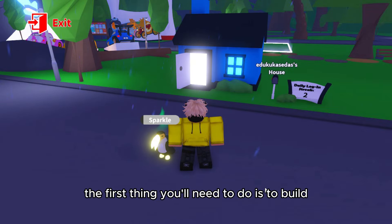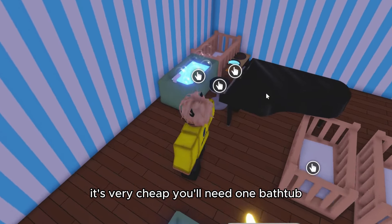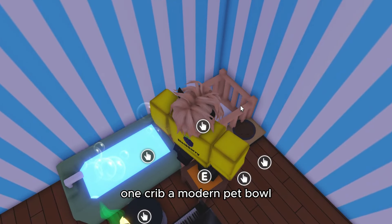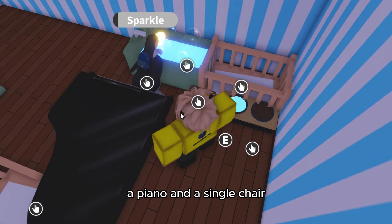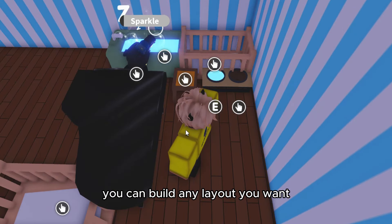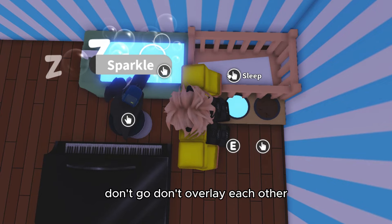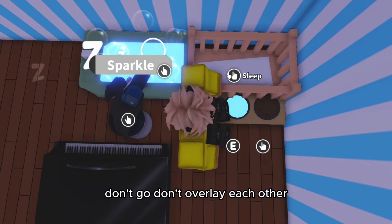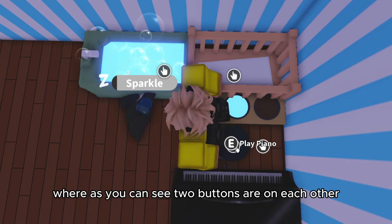First thing you'll need to do is build the grinding area. To build this it's very cheap — you'll need one bathtub, one crib, a modern pet bowl, a piano, and a single chair. You can build any layout you want, but when you sit down on the chair you must make sure that these buttons right here don't overlay each other — it wouldn't be something like this where two buttons are on top of each other.